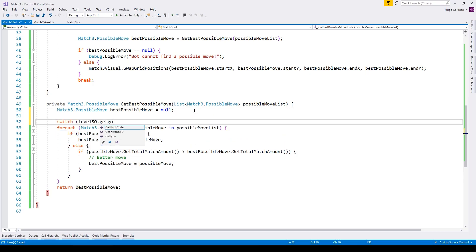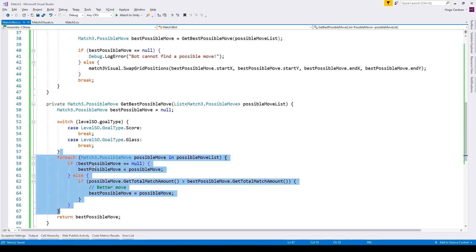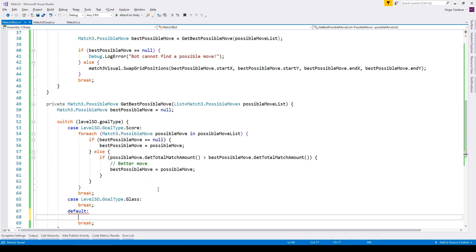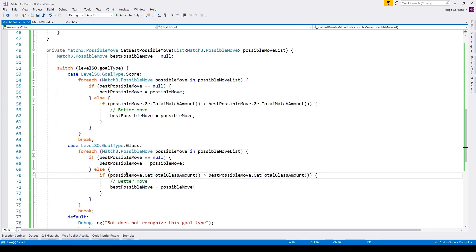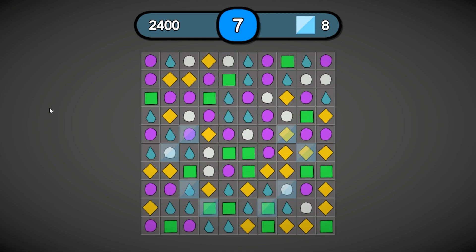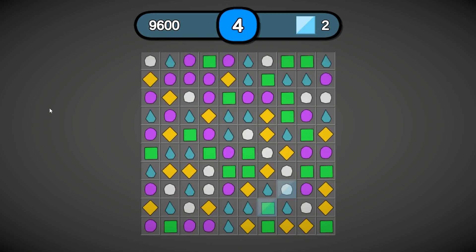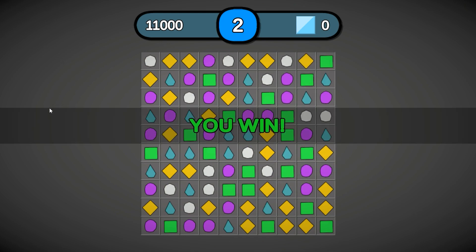I made a function to get all possible moves from the grid, then another function to choose the best move. The logic is different depending on the goal type — if it is a score level it looks for the move that gets the most score, and if it is a glass level it chooses the one that destroys the most glass. It took a while to implement everything correctly, but the end result is pretty great. The bot plays automatically and quite well, always making good moves and winning most of the time.